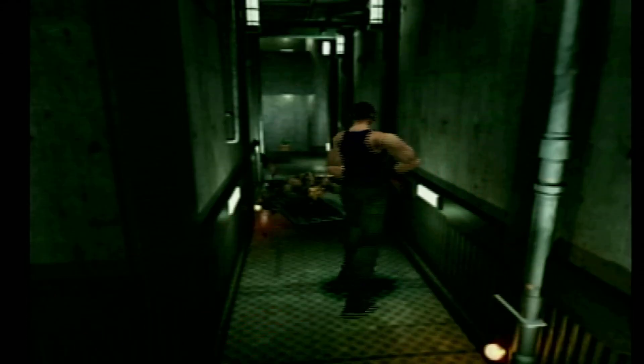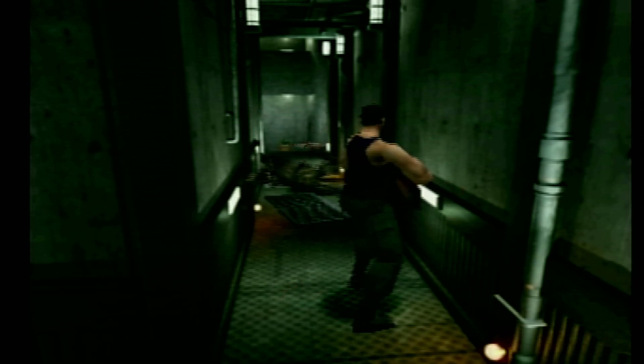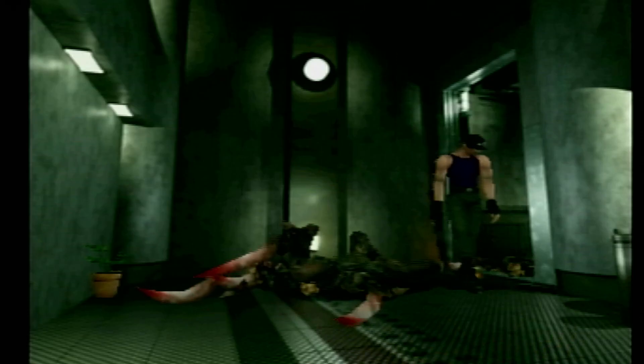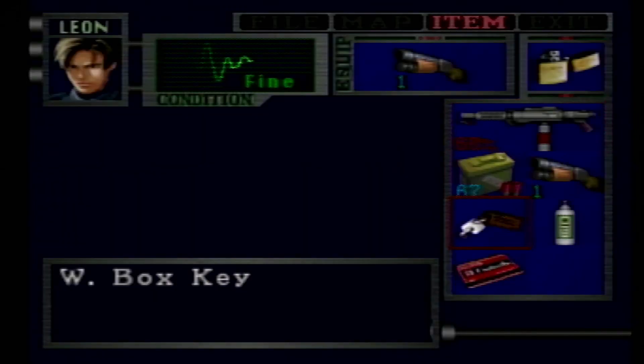Resident Evil 2 doesn't really have that many bosses in it — just Birkin's first, second, third, fourth, and final form, and of course Mr. X. That's about it. You also got the G mutant, who's kind of a pushover as well.